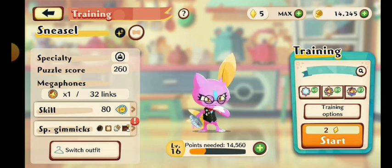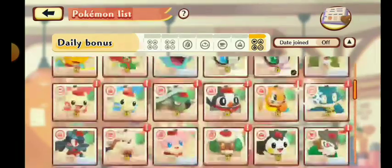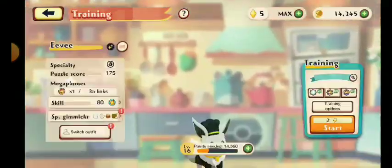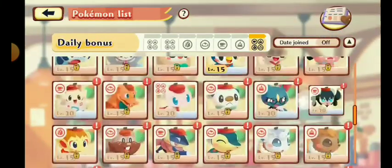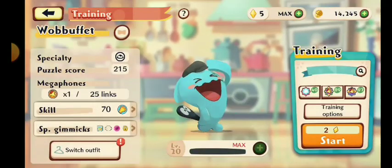I think I'll showcase regular shiny Sneasel and then the shiny stylish server Sneasel with the bartender outfit — you can actually get this outfit in the delivery, which is really cool. I'm also working on Eevee. I think if I'm done with shiny Sneasel and Eevee, I'll go ahead and get this one to level 20. It's only level 16, but Eevee is pretty easy to max out. So that's pretty much it for future showcases — now let's do Wubbuffet!